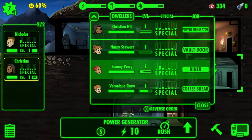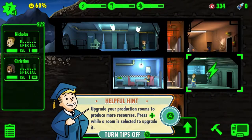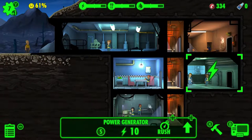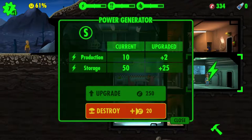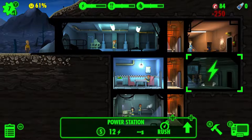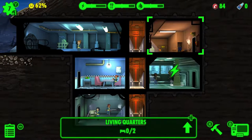It gives bars for their specialties but — oh wait, she's on coffee break? That's a coffee break? Upgrade your production rooms to produce more resources. I should definitely increase power — that's always important. I could destroy it! Let's upgrade for 250 caps — production storage upgraded. Sweet. Oh, she's on break from whatever she's doing — she's working in the diner.